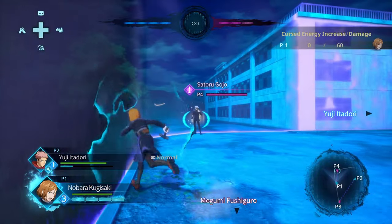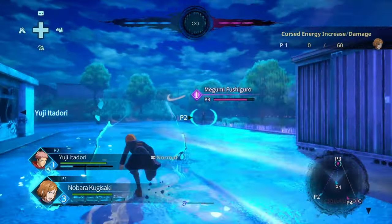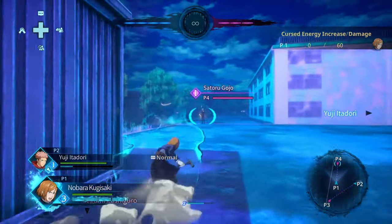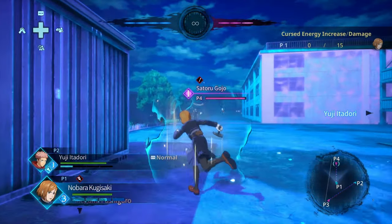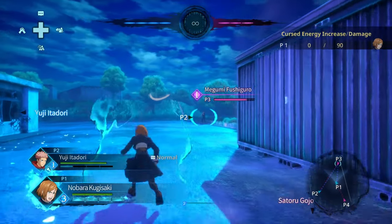So you want to activate in a more unpredictable scenario — like when the opponent is doing something. For example, if I turn around and see Gojo's attacking my partner Yuji, that's a good time to pop it. He's not going to block it, and it's also going to interrupt him from attacking my teammate. That's a perfect activation time.